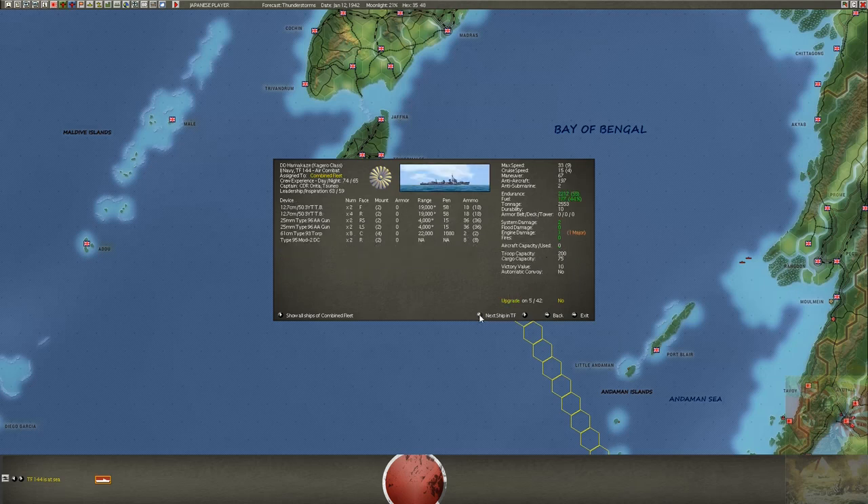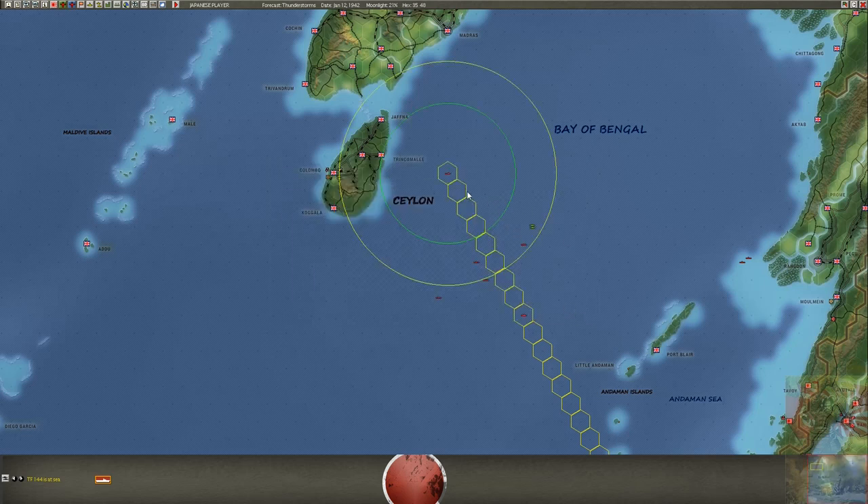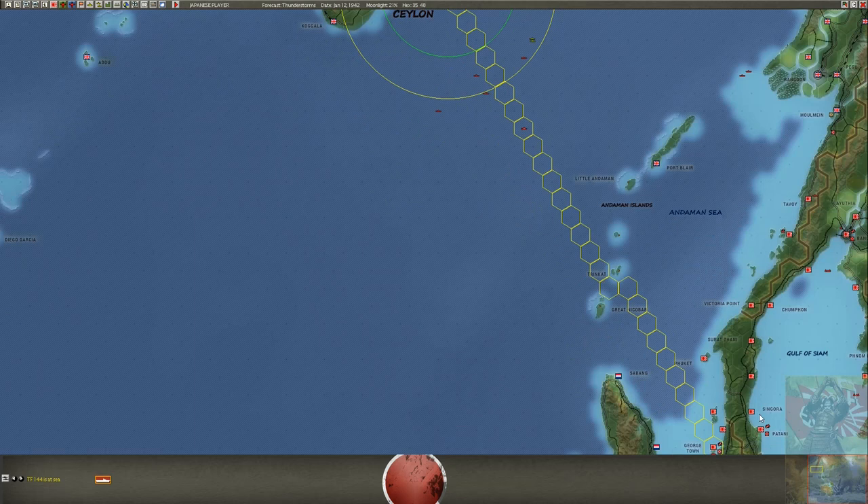This is a destroyer — no torpedoes, no torpedoes, no torpedoes, no torpedoes. This ship doesn't even have torpedoes left and is also at its sortie limit. He cannot make nearly any more sorties and there are really no torpedoes left.